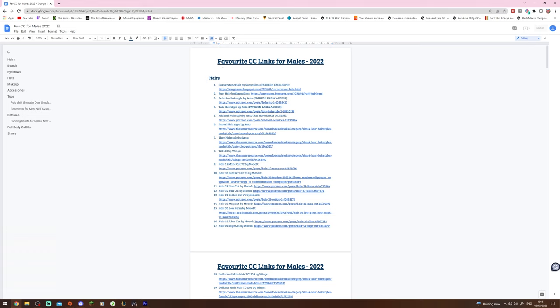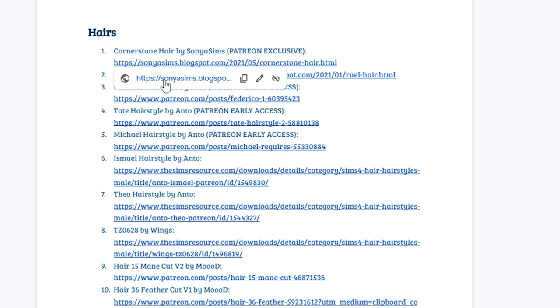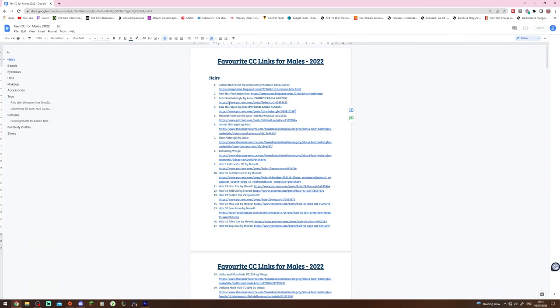This is the CC links file. It's a Google Docs file. It's going to be linked in the description if you guys want to go ahead and download all of these links. Really, really simple. You can literally just click on the link and it will take you straight to it, and they're all numbered. So let's go ahead and jump into the showcase.